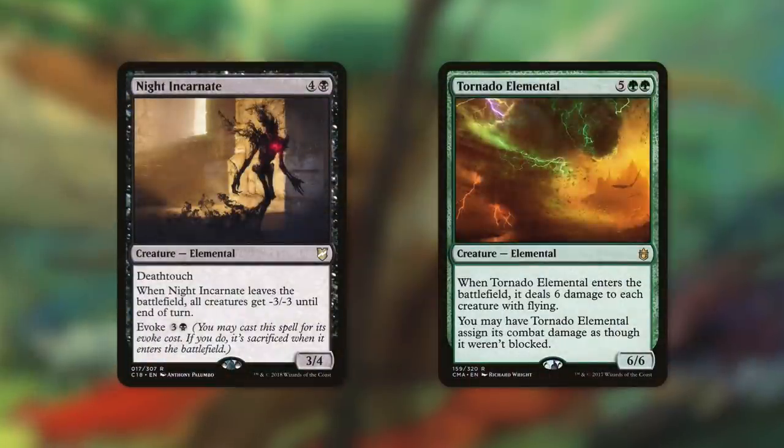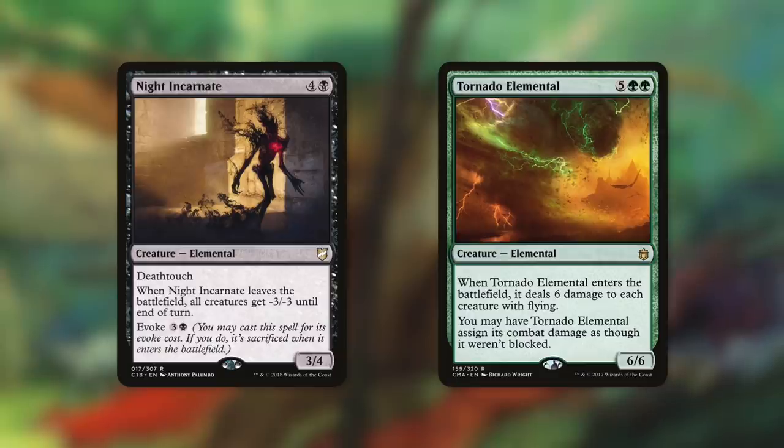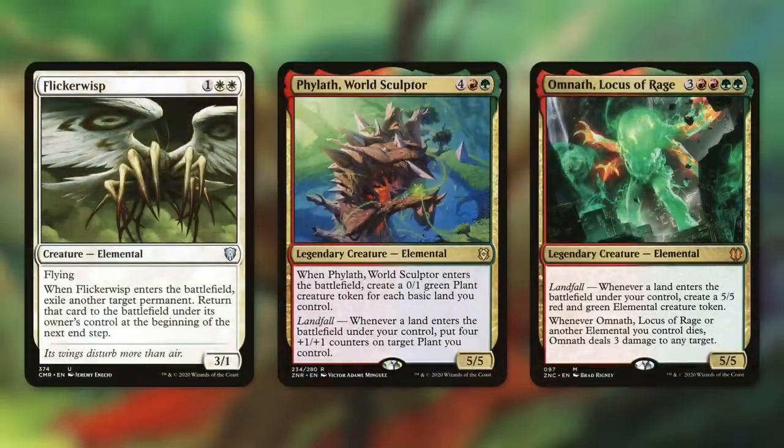We've also got Night Incarnate and Tornado Elemental, which can deal with even more things. Night Incarnate has an Evoke cost of three and a black, and when it leaves the battlefield, all creatures get -3/-3 until end of turn — so this can take out a lot of smaller creatures. And then Tornado Elemental says when it enters the battlefield, it deals six damage to each creature with flying. We're not running too many flyers in this deck, and getting a creature into our graveyard isn't bad since we can replay its ETB. This can wipe out our opponent's flyers, and on top of that, we can assign its combat damage as though it weren't blocked.